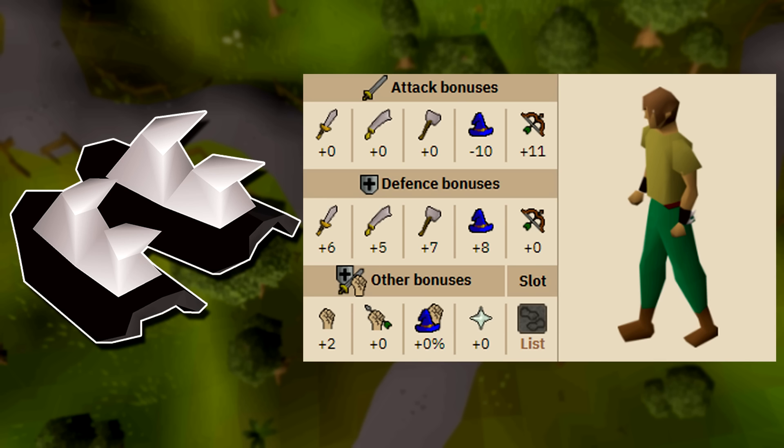Coming up next at number nine is the black spiky vambraces. Now I'm the first to say this — I don't think these are actually that useful anywhere, but I thought it was kind of an interesting item that a lot of people might not know about. You can attach kebbit claws to the black dragonhide vambraces, as well as really any other dragonhide leather, and it pretty much takes the stats of the black dragonhide vams and gives it a plus two strength bonus.